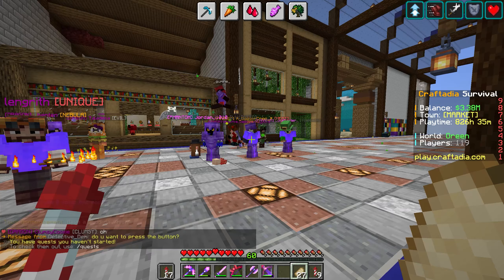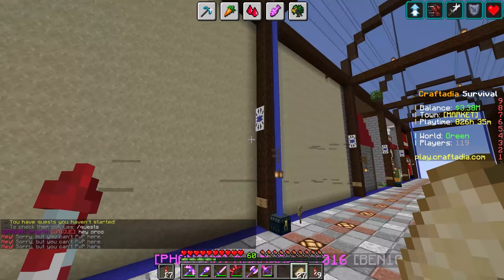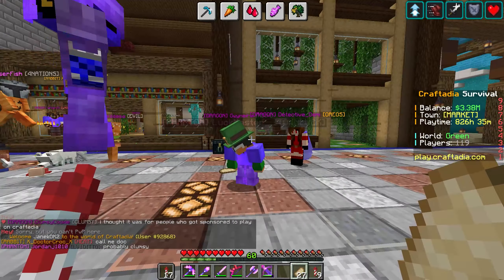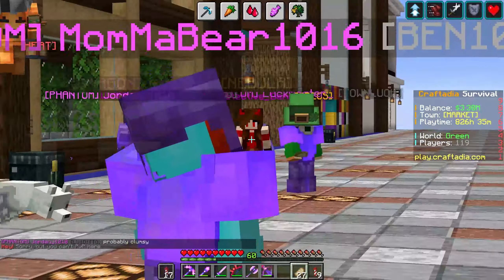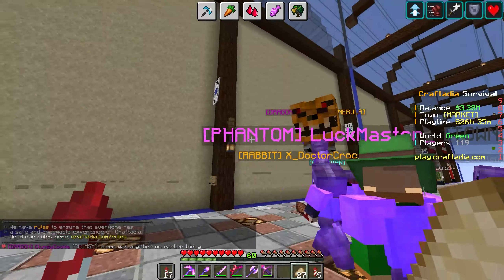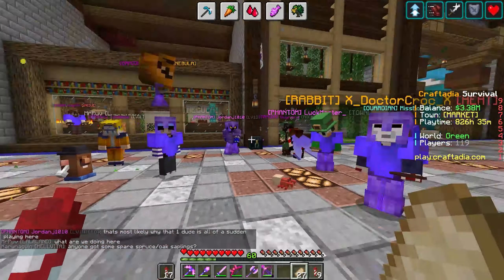So I gathered everybody here today because we are announcing a new grand opening. I'm gonna say I basically did nothing to make this happen. This idea came from a mix of Mama Bear and Detective Demi, and they worked together with the help of Lisof, Work Jordan, Gunira, and everybody else to get this done. We are going to open it and I'm gonna see it for the first time — I actually haven't seen it. I was going to help with the building but they finished it while I was at work and I didn't even help place a single block, so I'm excited.